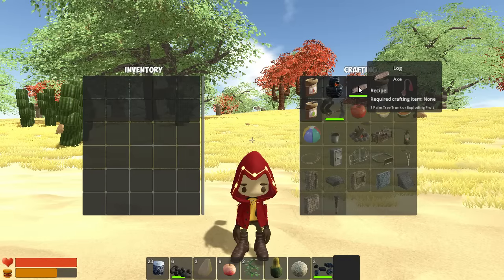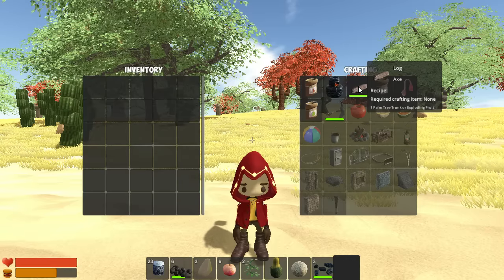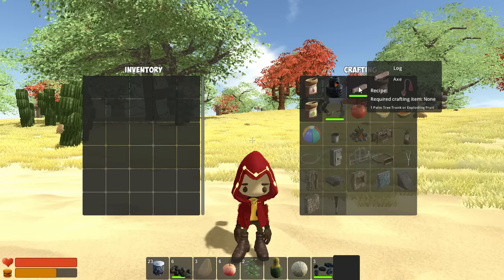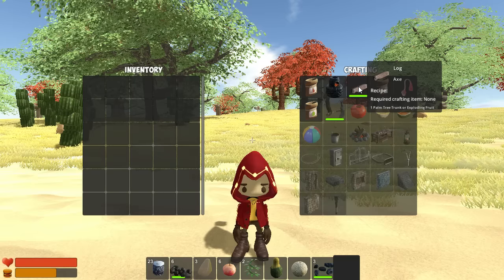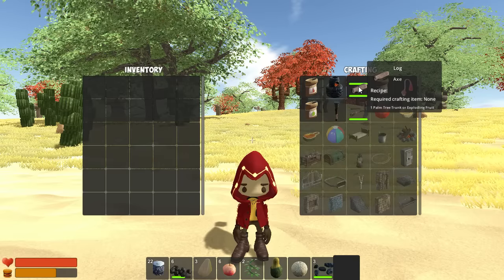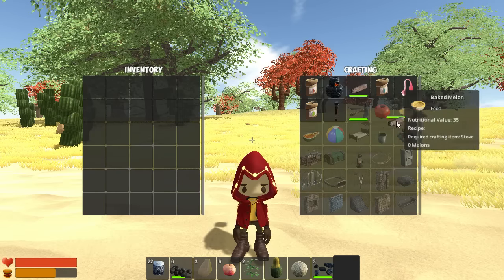I'm going to need some logs, which is a basic crafted material that's used for many other objects. With my mouse hovered over the log, you will see a pop-up appear that shows the required ingredients. Remember, when you craft something basic, additional objects may appear — crafting one log brings up several more objects in the crafting window.